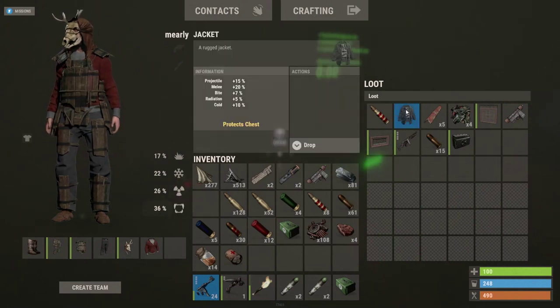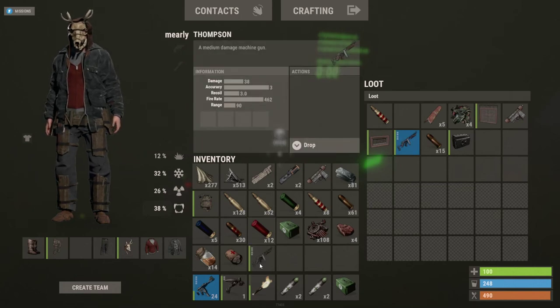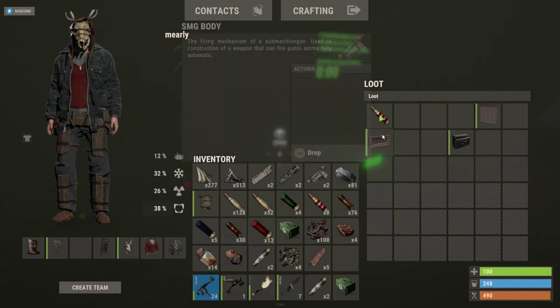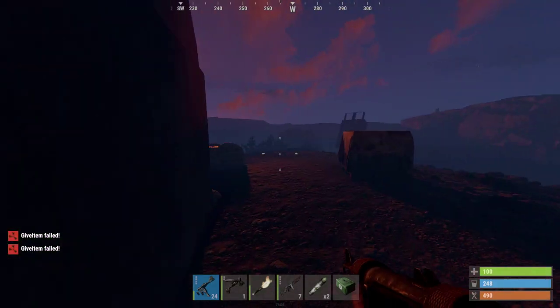Scrap all of that — we should have space for whatever's in that crate. I think it just opened. Let's go get it. Oh my goodness, what is all this? A jacket, another Thompson, bullet scrap, SMG body — we don't have room for all this. Let's go scrap some.